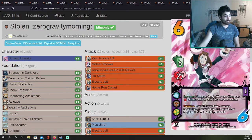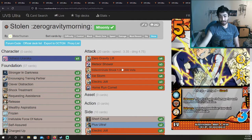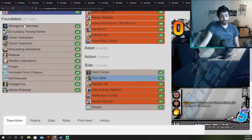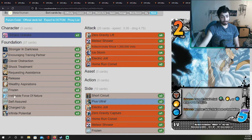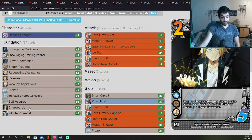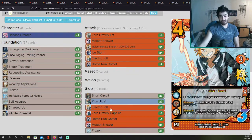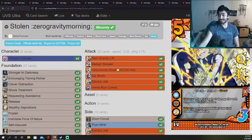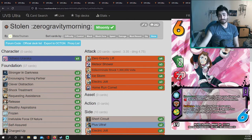2nd place — Ryan Fell with Uraraka or Raka Chaos. He runs Indiscriminate Shockwave at four, Ice Storm, Electric Jolt — the strong cards. Stronger in Darkness works because he's running Chaos — so good. Encouraging Training Partner, Clever Distraction which is great — minus two speed just for a flip. Wealthy Aspirations at three for momentum building. Shock Treatment for control, Refutable Force of Nature for more control, Self-Assured for draws. Charged Up for more momentum. Infinite Potential because he has virtually no low blockers. This is an insane deck — I'm so happy to see Uraraka in second place!